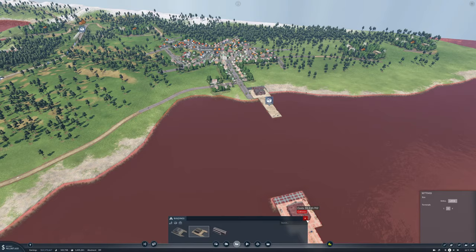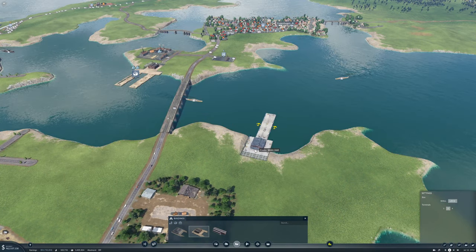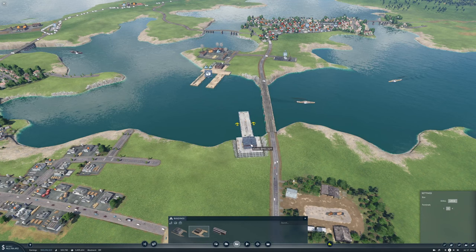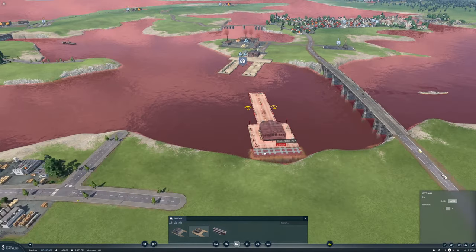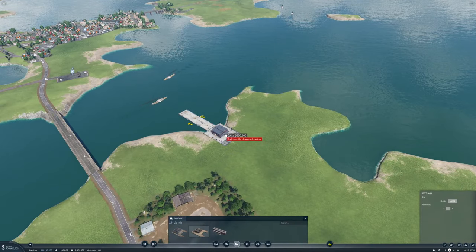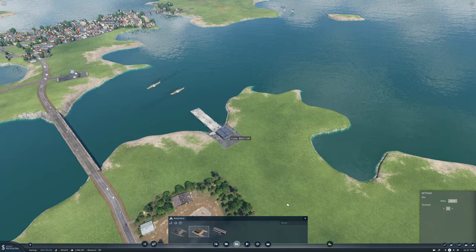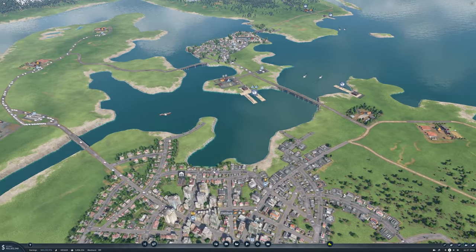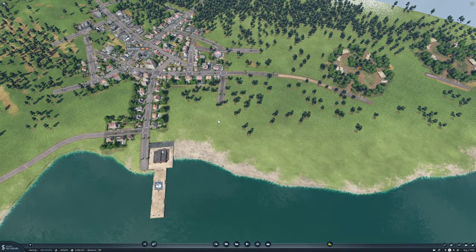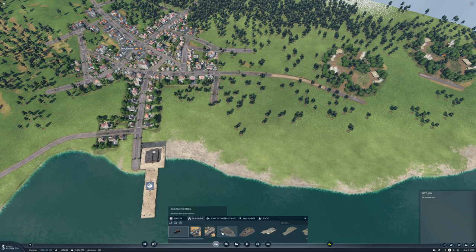That looks good. We do need a harbor down here as well. I can't really get it to connect up to that road because the coast is a little bit too high there, so I think we'll put it over here. We don't need this right now but we're going to, so we'll just put it in there for now.